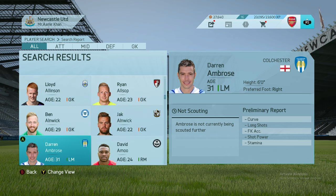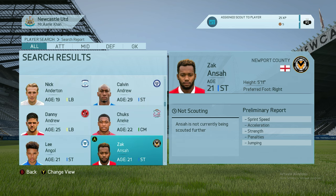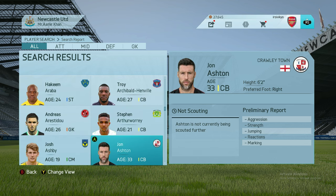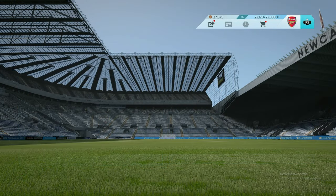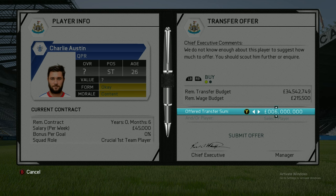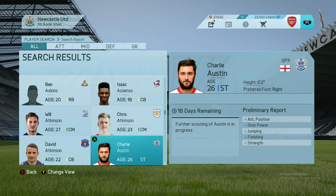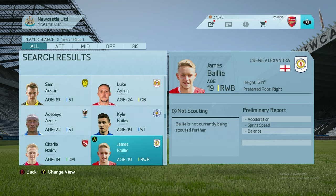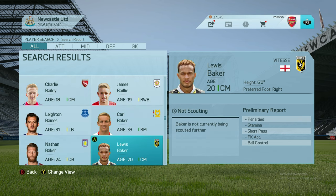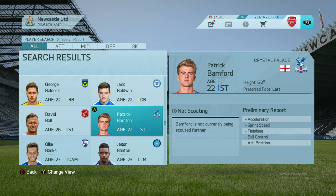If Spurs accept, we should finish in the Europa League spot. Charlie Austin — yes, if I can get him from QPR I'll offer 8 million. Because Mitrovic is injured, I need to replace him with someone who can score 10 goals in the second half of the season. Patrick Bamford from Crystal Palace — he's not on the transfer list anyway. Ross Barkley — 9 million — yes, going for some big names.